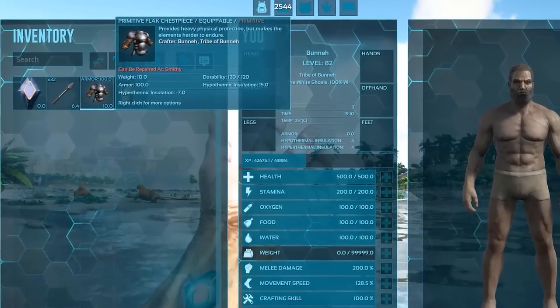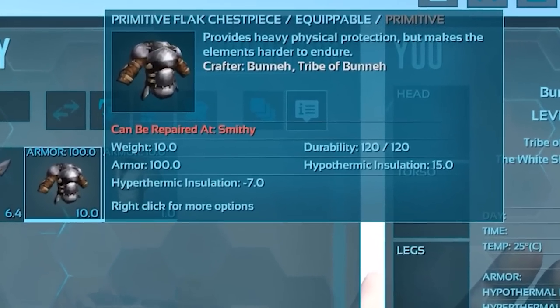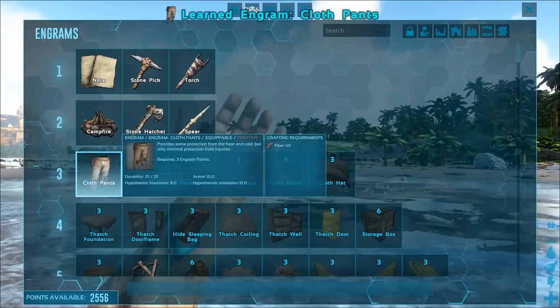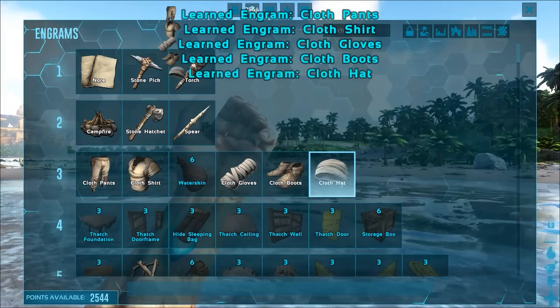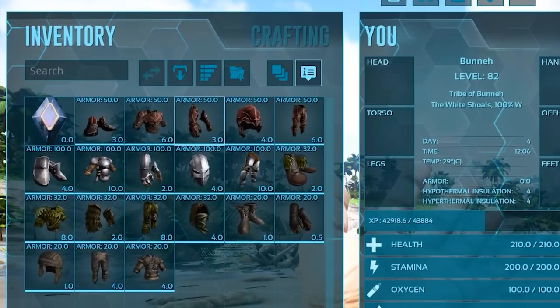In summary, the main stats to look for in your gear are armor value, durability, and insulation values. Resource cost to craft or repair should also be taken into consideration. We'll begin by unlocking the appropriate cloth armor engrams and crafting it from fiber within the crafting tab. As you level up, you'll gain access to the better armor types we just discussed.